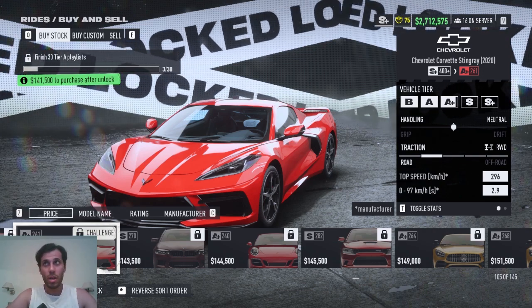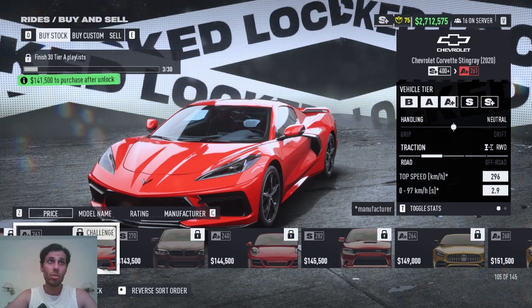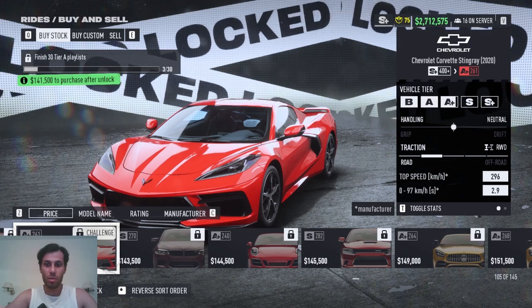For the Corvette 2020 — if you want the strongest one, the Corvette Stingray — you have to finish 30 Tier A playlists with any car, and you can open it.